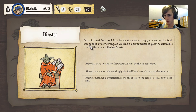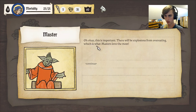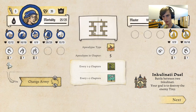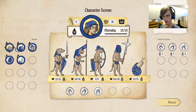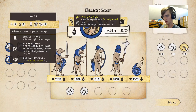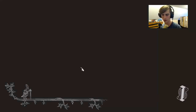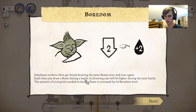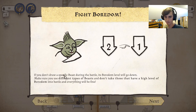Is it time? I felt a bit weak a moment ago — the food was spoiled or something. It would be pointless to pass the exam like that with such a suffering master. I don't care. There will be explosions from overheating — which is what masters love the most. Overeating. Let me see my loadout. Inkulinati scribers often get bored drawing the same beast over and over. Each time you draw a beast during a battle, its drawing cost will be higher in the next battle — the amount of living ink needed equals its boredom level. If you don't draw a specific beast during the battle, its boredom level goes down. Make sure you use different types of beasts.